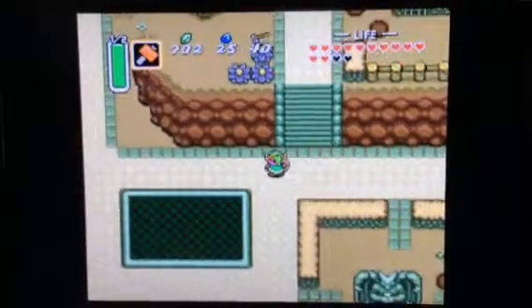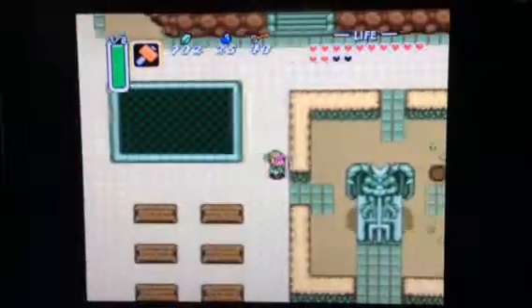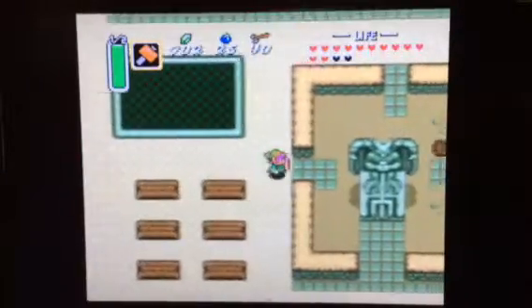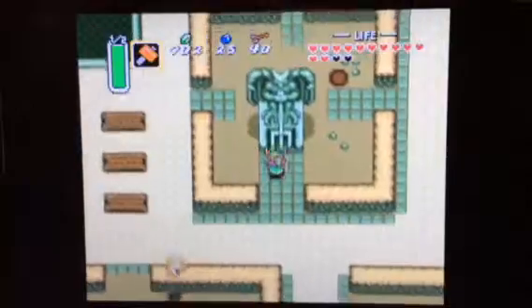Hey guys, Jake your boss here. What you're going to want to do after you're done finishing Skullwoods, which is the third castle in the Dark World, you're going to want to go down here, and as you can see on your map, we are right at Thieves Town.